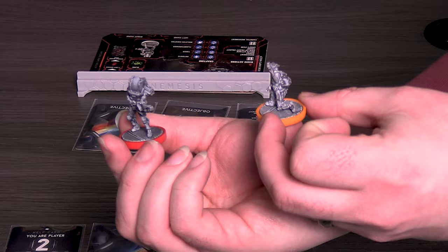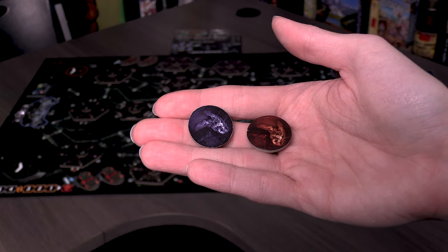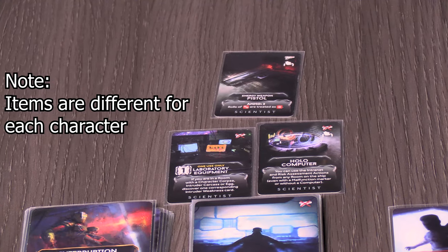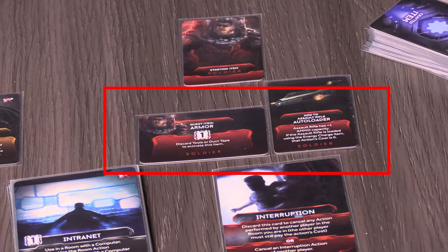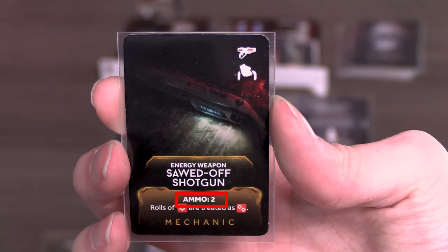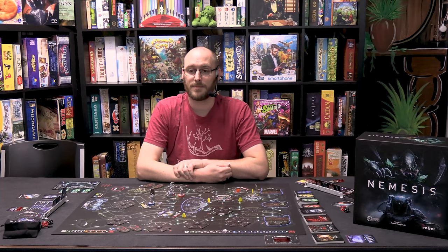Now everyone places their character mini on the hibernation chamber in the middle of the map, along with the blue character corpse token to indicate their fallen comrade. Give each player their unique action deck of ten cards, placed on the left side of their board. Each player also gets three small cards, two quest items placed next to their boards with the horizontal side showing, and one unique starting weapon placed in one of the hand slots under their character board. Each weapon tells you how much ammo it gets — put that many red tokens on the card. Give player one the space cat, first player token. We're now ready to play the game.